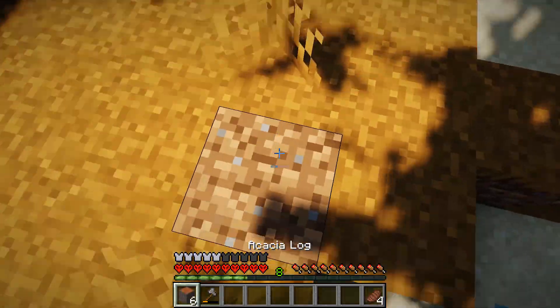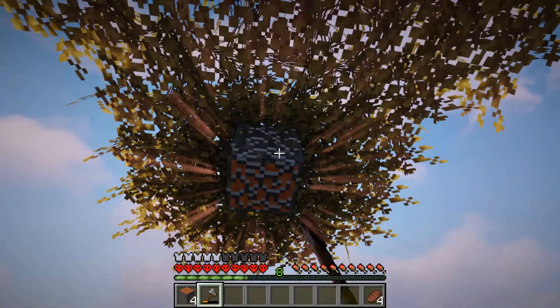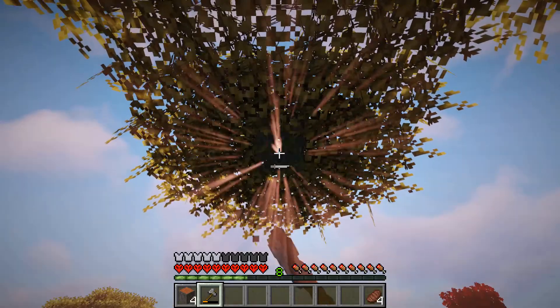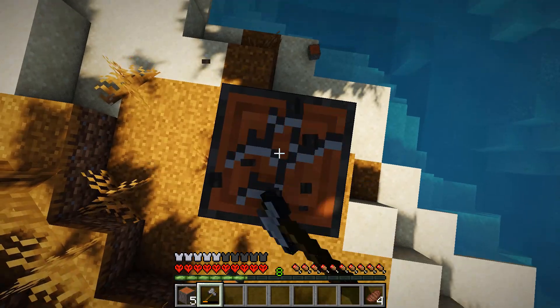It's acacia — gorgeous colour! We're gonna take some of this while we're here. I always build the logs back so they should be able to reach them. There we go, for that side — lovely.